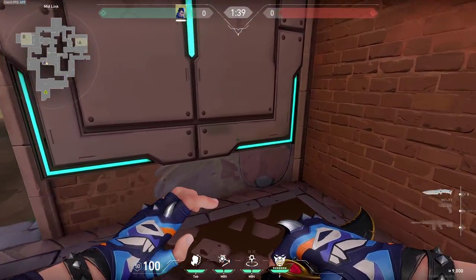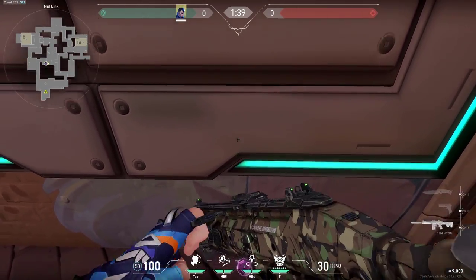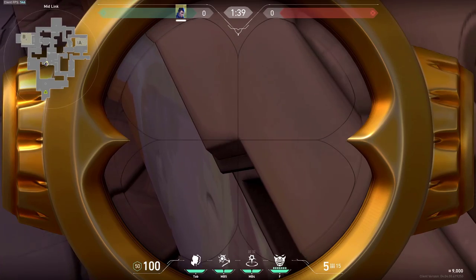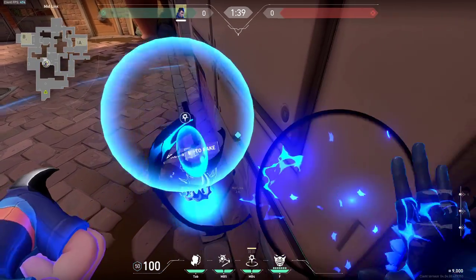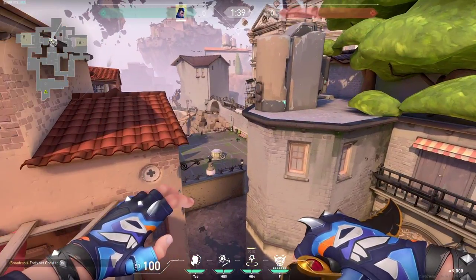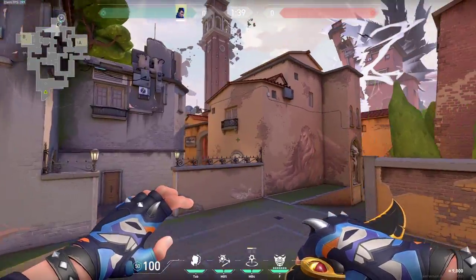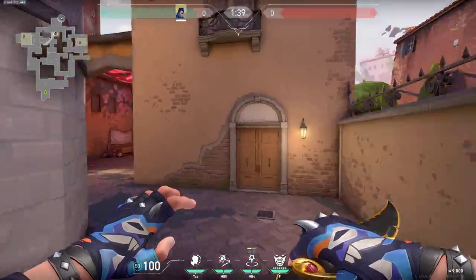Another spot is right here on Shard. You will be aiming directly on this corner — I'll zoom in a bit. You go into this corner and aim right here on this spot, then simply send your TP. It's gonna go all the way through mid, all the way here in the back. You can TP there to surprise enemies from this spot, fake it, combine it with your flashes or your ult. There's plenty of ways to use this.